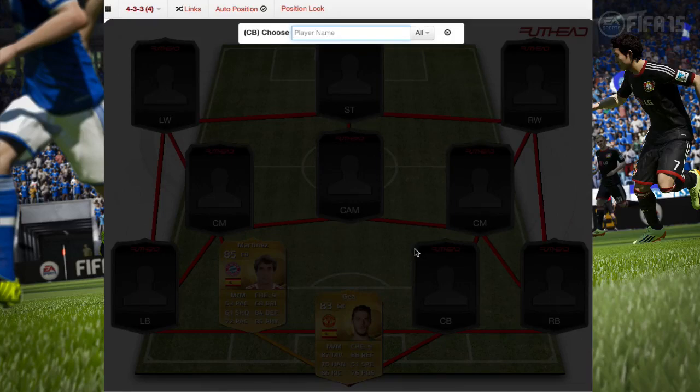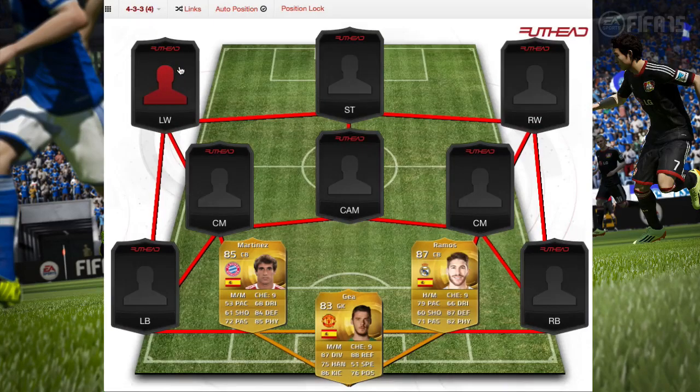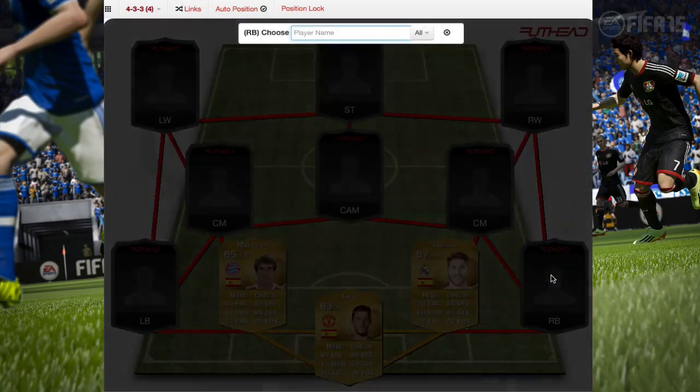Here we have kind of an expensive player — Ramos. He is pretty expensive but really good. He has 87 defending, 82 physical, 79 pace, and 71 passing — that's not great — but he's not going to shoot and he's pretty solid overall.